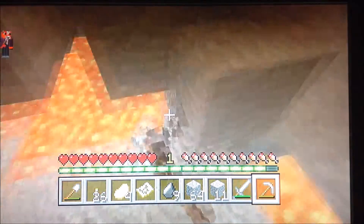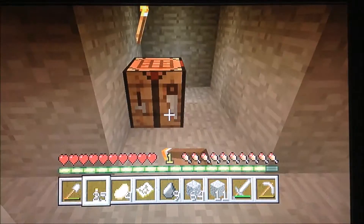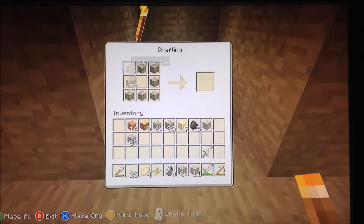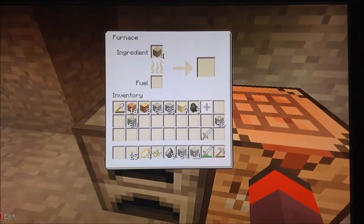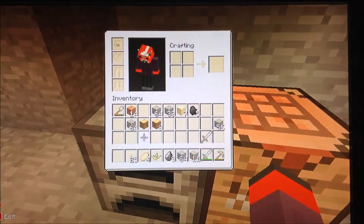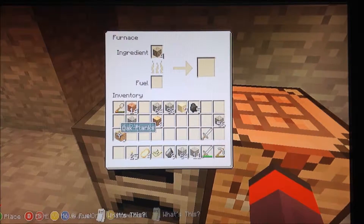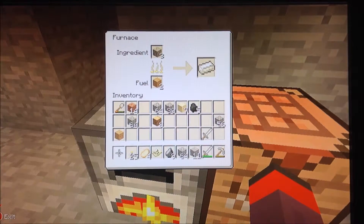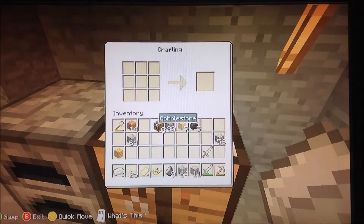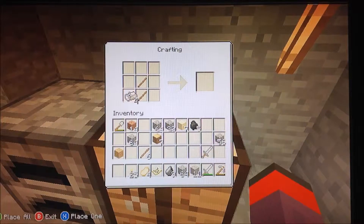Sorry if you hear any noise in the background — people are shooting off fireworks and it's getting a little bit on my nerves, but I can't do anything about it. Okay, so I'm going to make a furnace down here. That's how you make a furnace with classic crafting. And now I'm going to smelt up all four of these iron. Each wooden plank smelts one and a half items, so if I put down three wooden planks, it should smelt four and a half items — but that's just going to round down to four. I'll be back when it's done smelting.